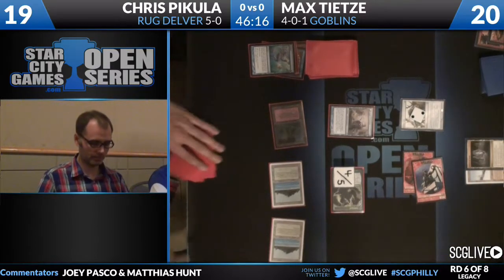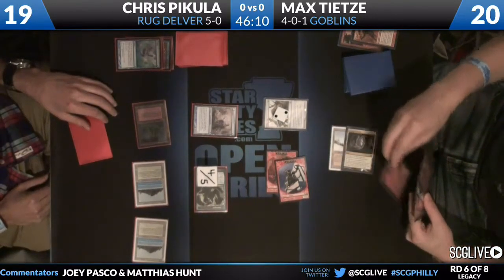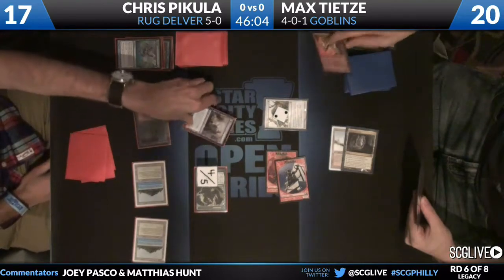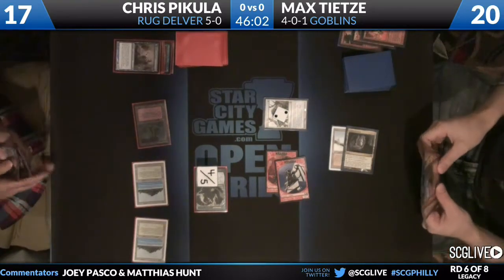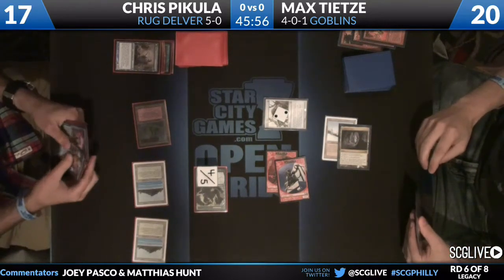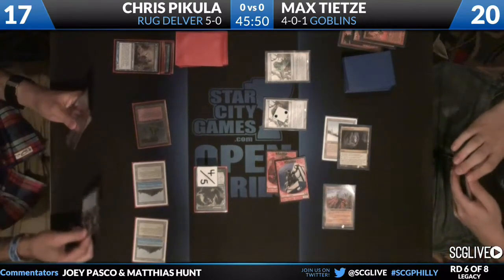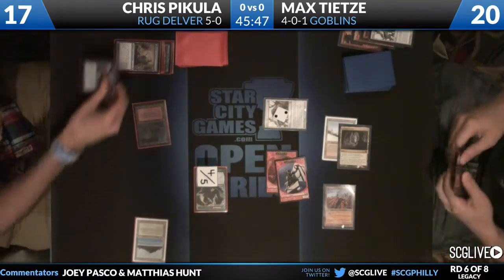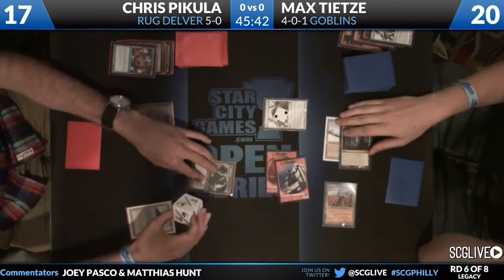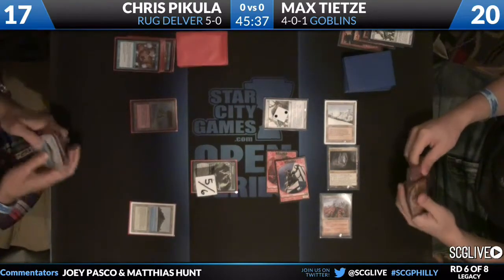On Max's turn, he swings in with his two Goblin tokens. Max's deck has plenty of answers to Delver of Secrets — and there's probably the best one: Gempalm Incinerator. It's uncounterable removal that lets him draw a card when cycled. It burns a creature for the number of Goblins he controls and draws a card. Then a Wasteland from Max, and he passes back.